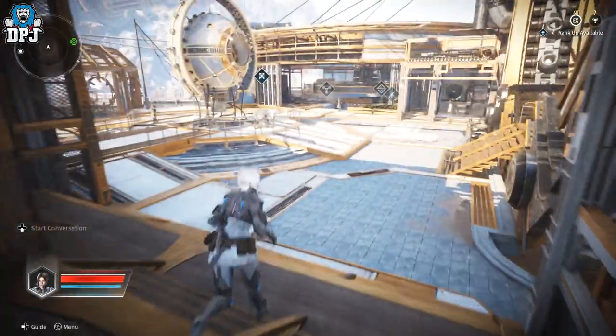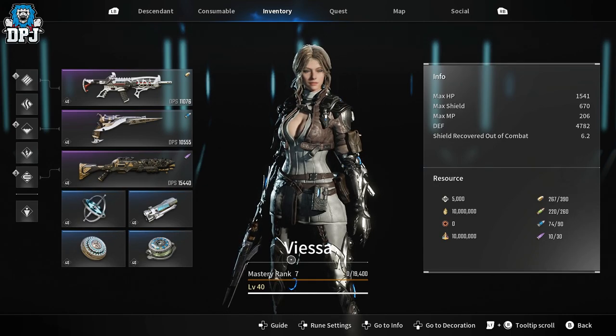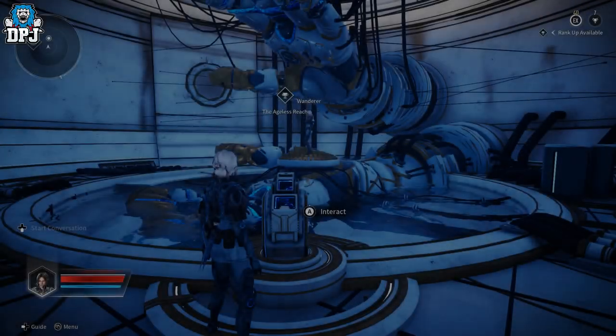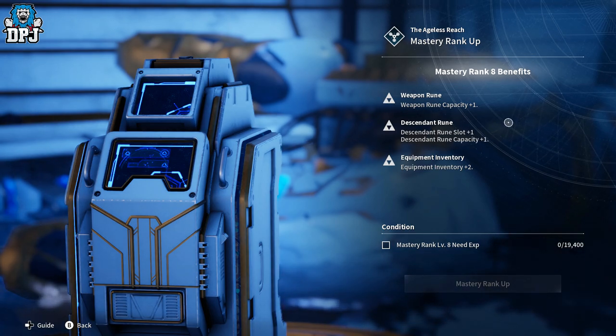Now we're going to the Mastery Rank Terminal. As you're playing and leveling up — you can see top right my level is 40, which is max on this boosted account. You also have a Mastery Rank separate from that. Once you get enough XP, you come to this terminal called the Ageless Reach, click on your Mastery Rank up, and you can see the XP needed. Ranking up gives you things like equipment inventory plus two, descendant rune slot plus one, rune capacity plus one, and weapon rune capacity plus one.